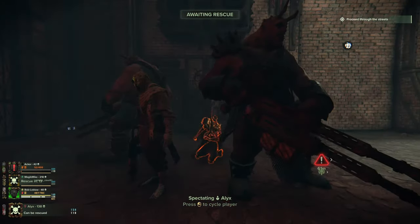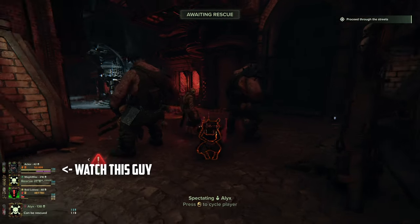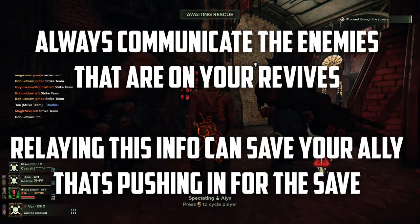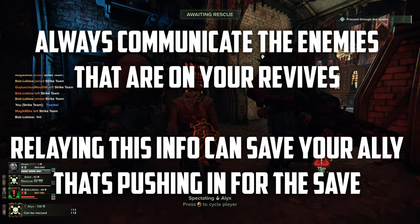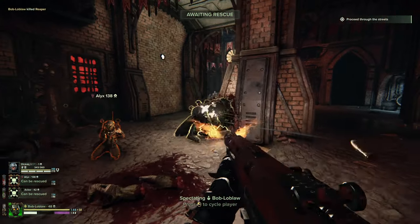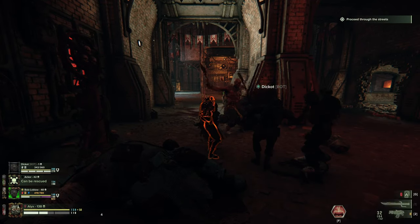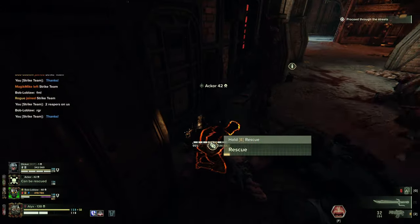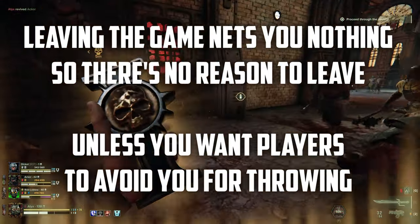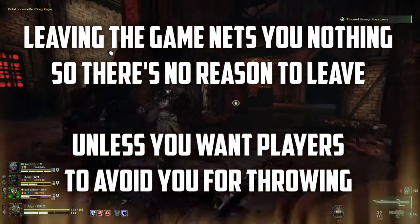Another thing I see new players do pretty often is leave the match after they die. It could be that they had a contract that required them to stay alive, or it could be that they got angry. Just know that whenever you leave the game, you're not only hurting yourself but also the players around you. Since other contracts are affected by your match, you'll see no progression in them if you leave. Not only do you not receive any progression towards your contracts, but you also lose out on all those precious resource mats too.